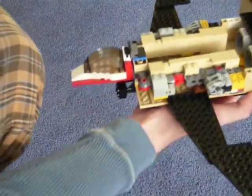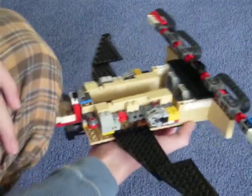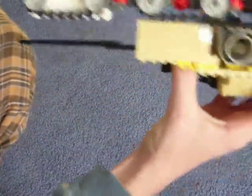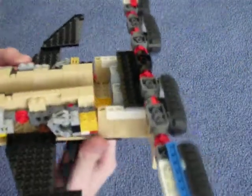This is him in his jet mode — let me zoom out for you to see him. The wings, nose, and he's got two jets in the back. As you can see, he's got a gun on the bottom. This is probably his worst mode out of all three of them.